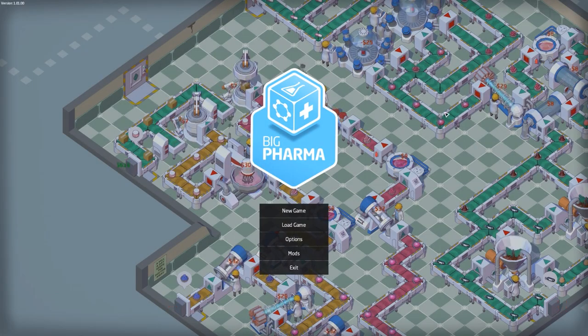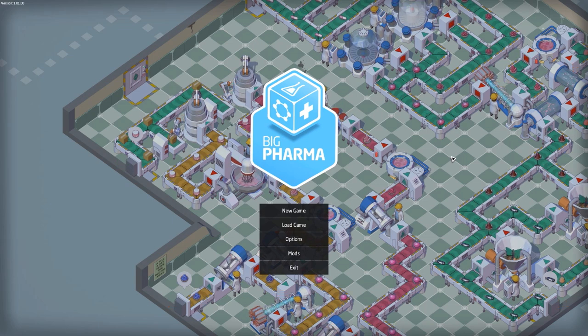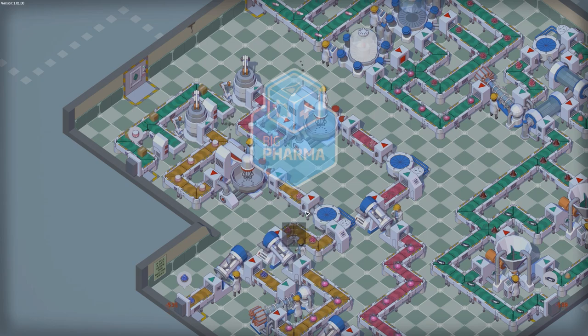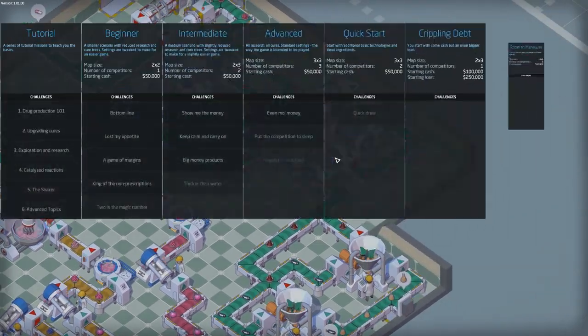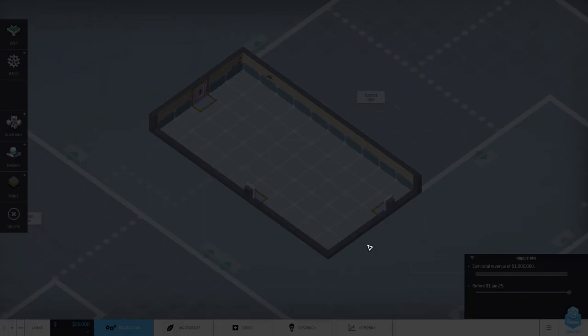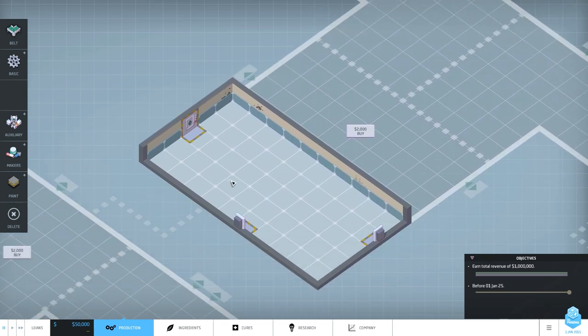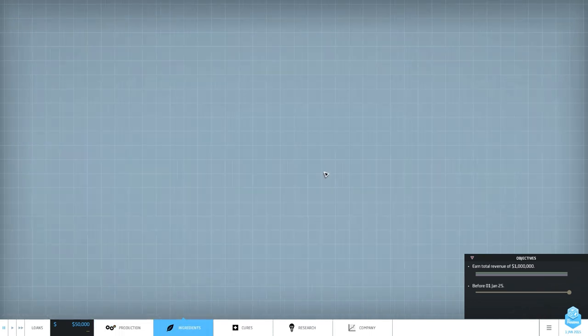All right guys, this is Doc M and this is Big Pharma - Trust Your Doctor. We're gonna make drugs! Pretty cool game, kind of like Factorio. I played it for a while and I think I learned the basic steps, so it should be fun. That's us - our company name is Doc M. We're looking good. Let's pick this guy and pause the game right away because we need to plan ahead a bit.